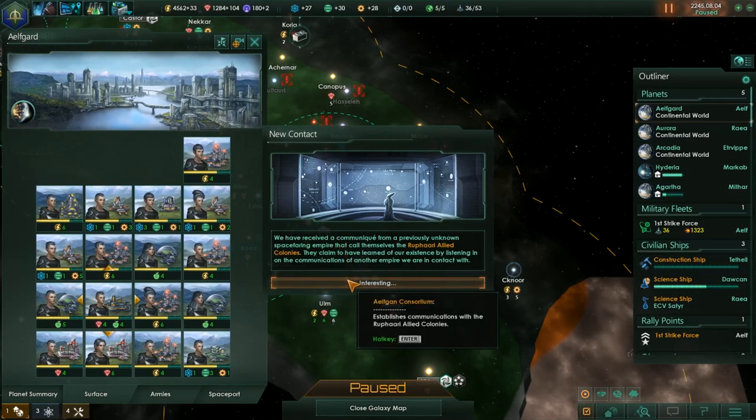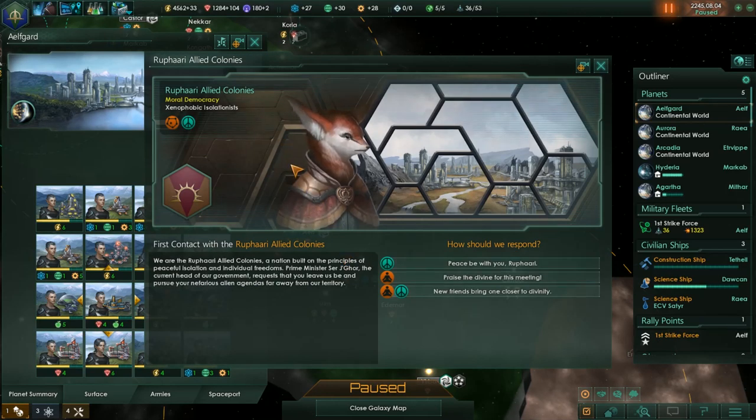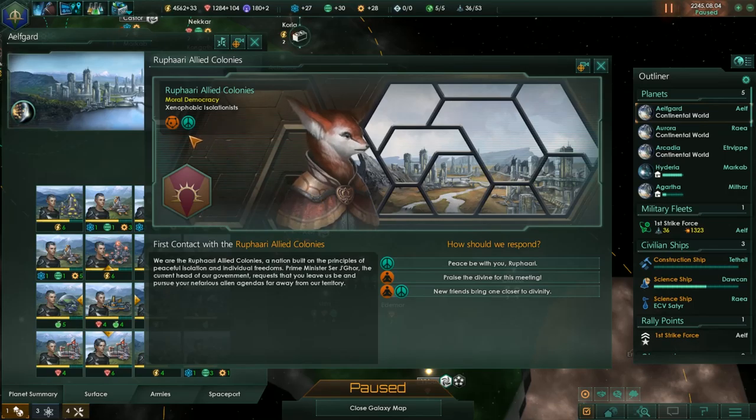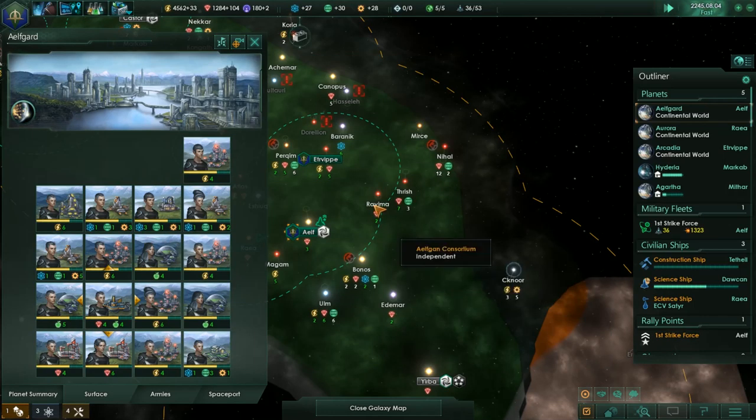From the Wafari Allied colonies — they're a fox species, Xenophobic Isolationists. They're pacifists and fanatic xenophobes. Oops, okay. Peace be with you.